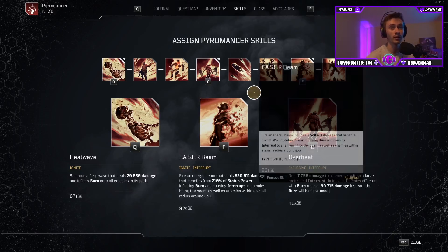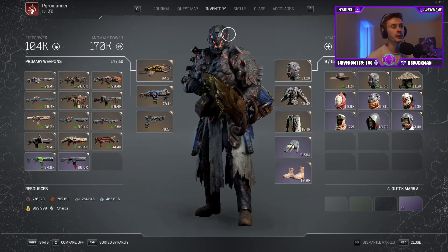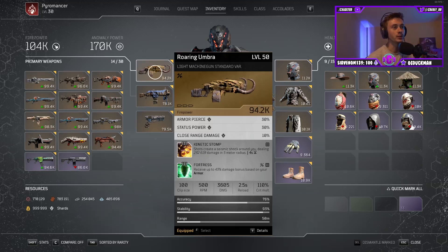Phaser Beam actually works very well in co-op. There's still going to be pretty much no enemies except for really big elites that are going to survive your Phaser Beams, which is fantastic. For the weapon, you're going to want one that has status power on it. I really like the Roaring Umbra for this because it has Kinetic Stomp for extra damage from your weapon mod, and then I put Fortress on there because that's just a boost to everything. Make sure you're maxing out the shard attributes — it's going to add a lot more status power and in turn more damage to your Phaser Beam.